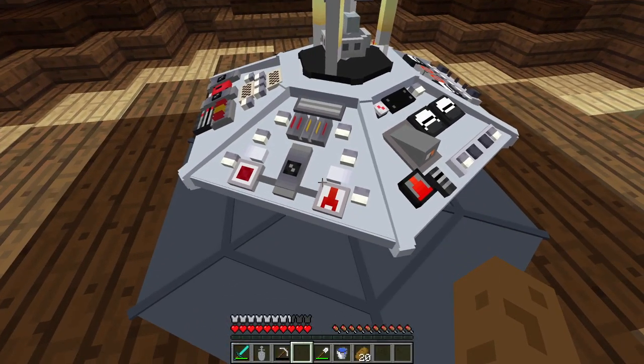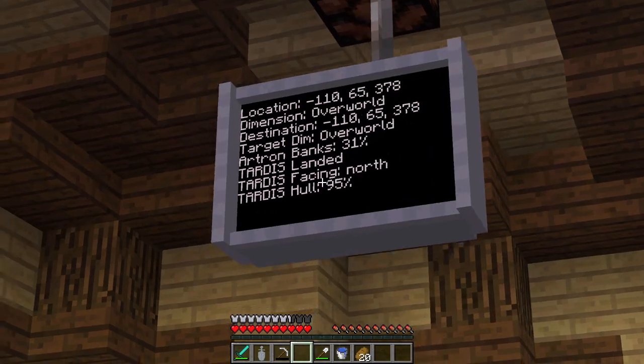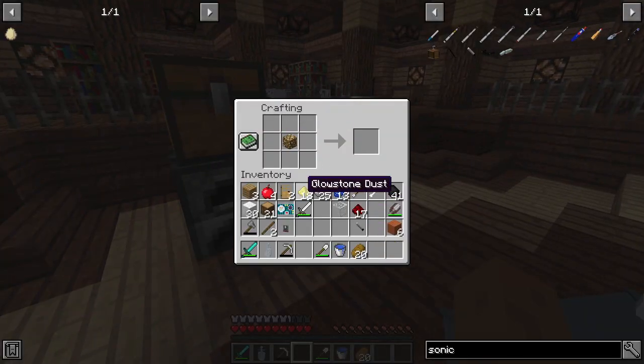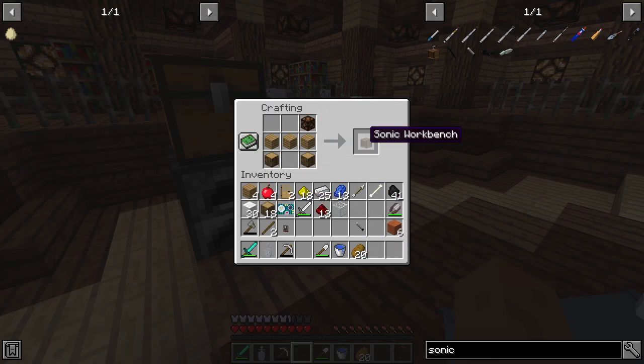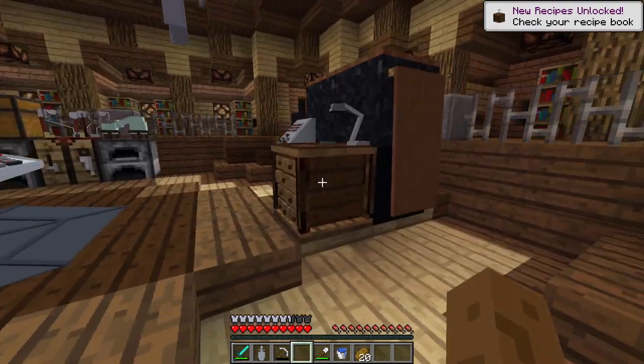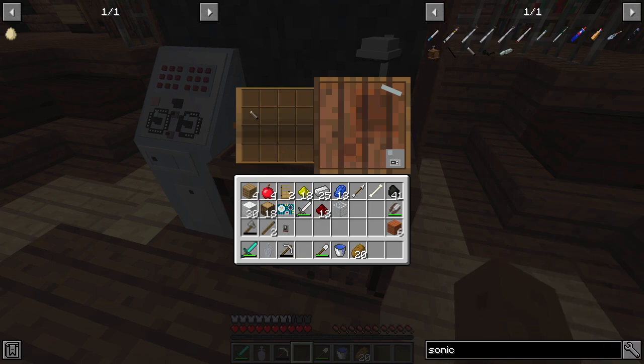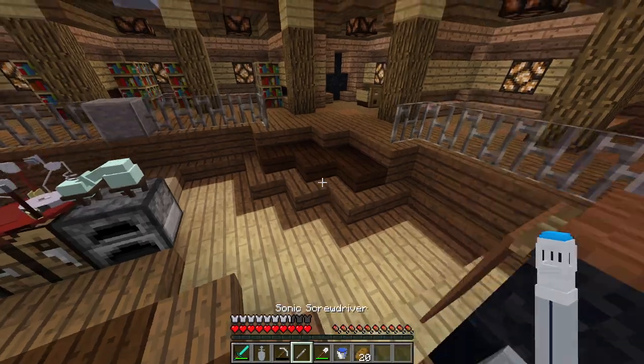There we go — we're gonna start refueling. We're in a good chunk so we're actually refueling really fast. Okay, so we need to make this bench then. That's how I make the redstone lamp — bam bam bam, we got the redstone lamp. And the second part is pretty simple — it's just wood. A lot of workbenches use wood. That and the redstone lamp there — we've got ourselves a Sonic workbench.